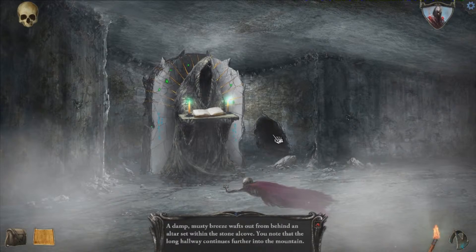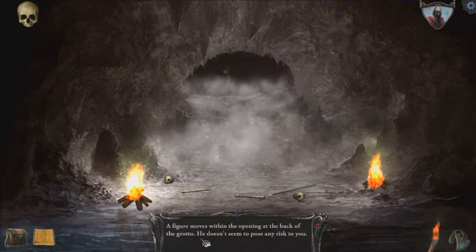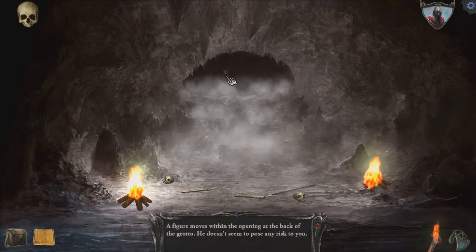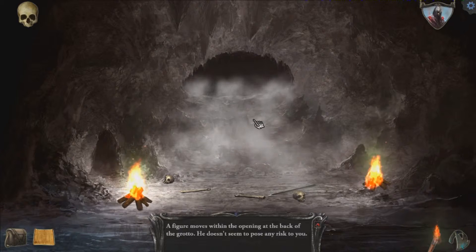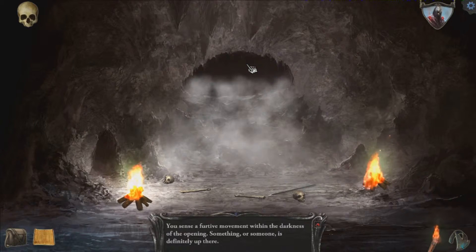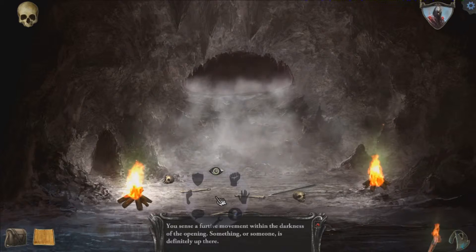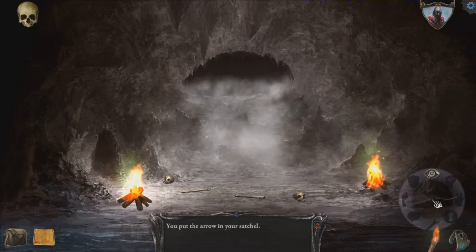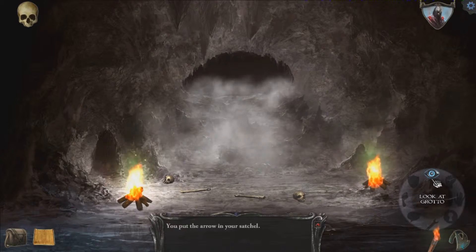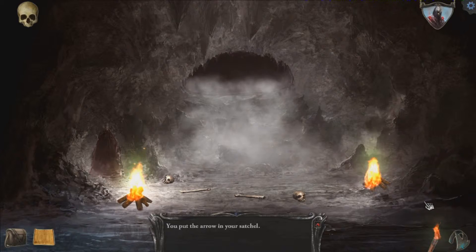The only thing left to do is go through this passage right here. You force yourself through the narrow opening and into the darkness beyond. A figure moves within the opening at the back of the grotto. He doesn't seem to pose any risk to you. You sense a furtive movement within the darkness of the opening — something or someone is definitely up there. I can pick these skulls up. With the arrow in your satchel. So now we have an arrow. I got a bow and arrow as well. I want that — is that really not a bow I can take?